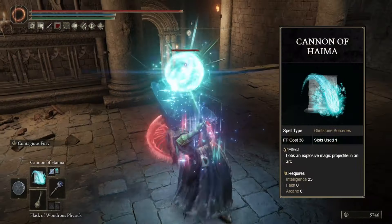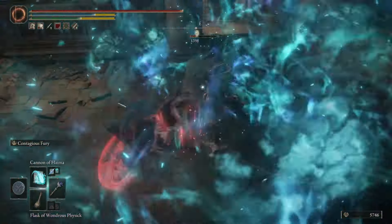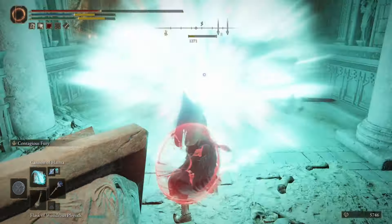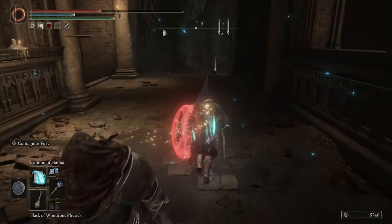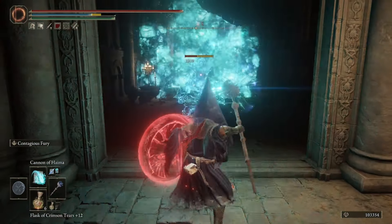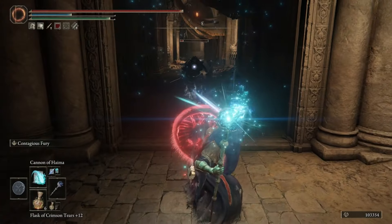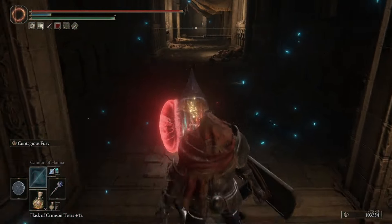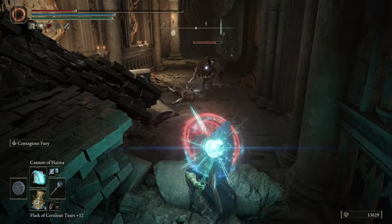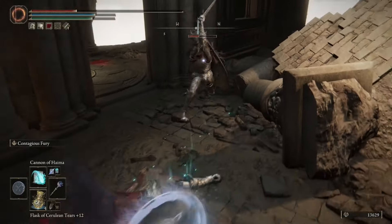Cannon of Haima is going to come in at our 8th slot, and I absolutely love this sorcery. It packs a massive punch — you're going to do a ton of damage, and it can also hit enemies if they're behind a wall or above you, going through the floor with its explosion to hit them as well. This is a really awesome sorcery to use if you are looking to set up and launch attacks from range before your enemy can close in, because once they close in, this can be a little more difficult to use.